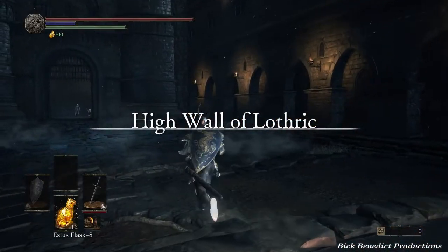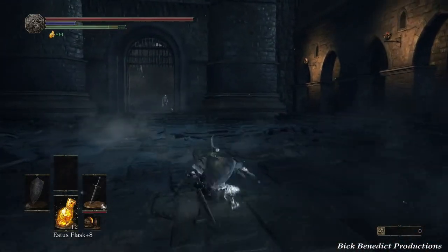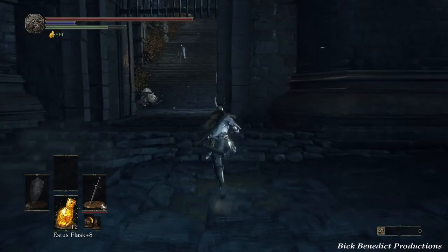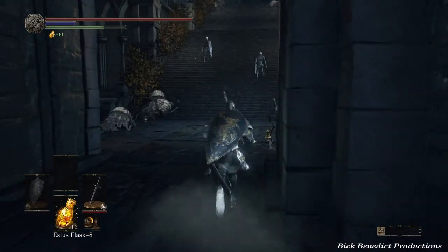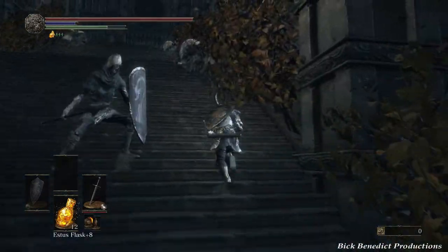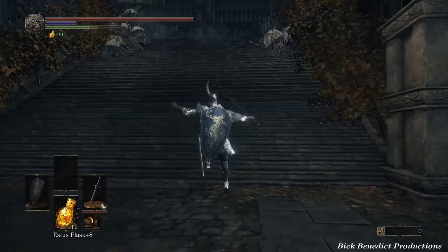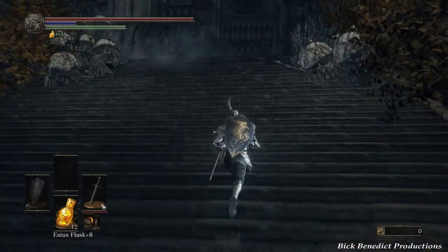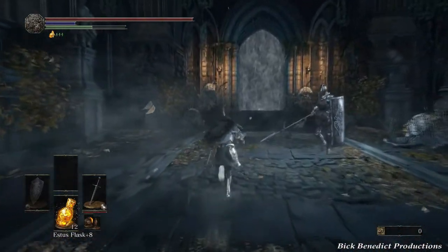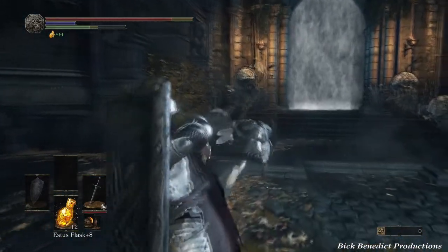Hello there, Vic Benedict here. We're playing Dark Souls 3 on the PC — this is my guide and walkthrough. We're currently on part 24, the Dancer of the Boreal Valley boss fight. I've infused my long sword plus 7 with the sharp element, making it the sharp long sword plus 7, and I've also equipped some armor, partly for fire damage absorption because she does have a flame sword.